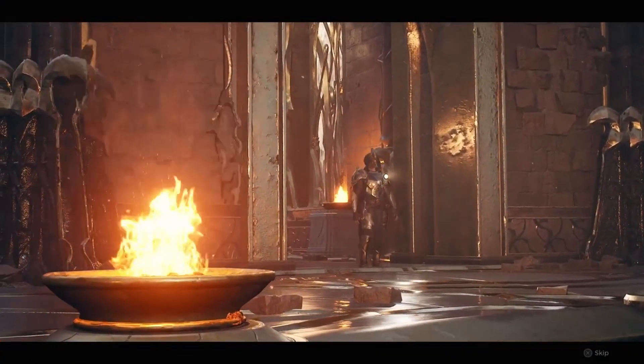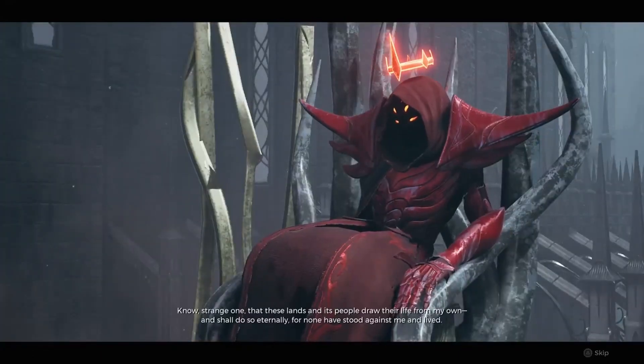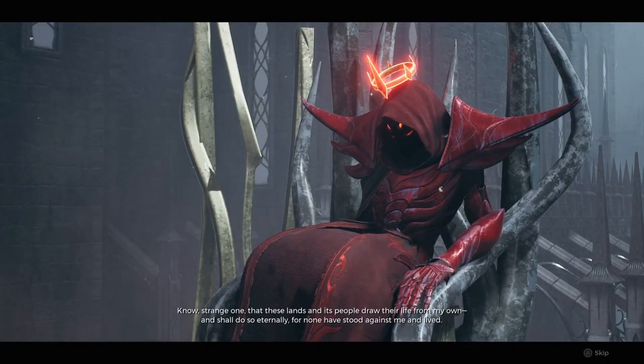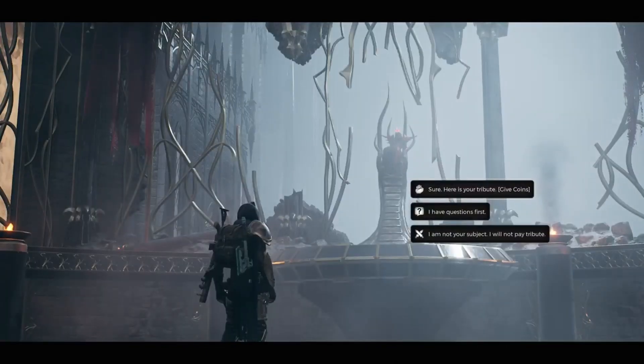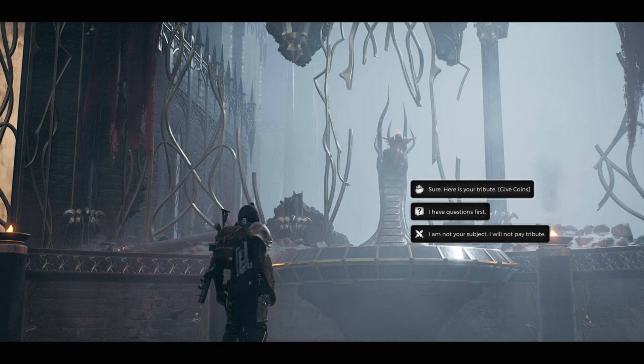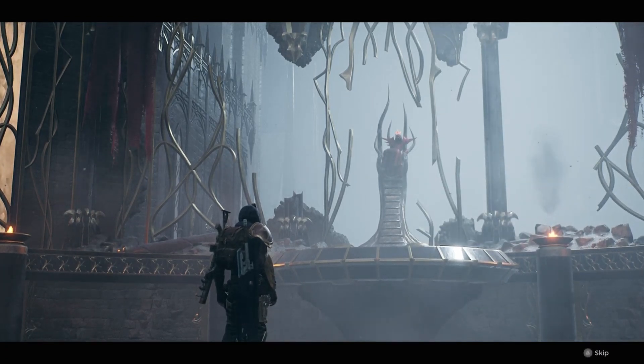Then you're going to fast travel back to the King's Throne Room — you're going to go to the Chamber of the Faithless. Walk up towards where his throne is, and instead of his body being there, it's going to be the Red Prince and the Scribe as well. And there you're going to get the one true ending.